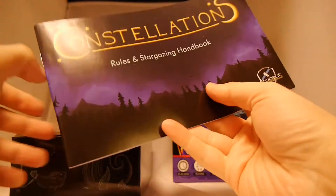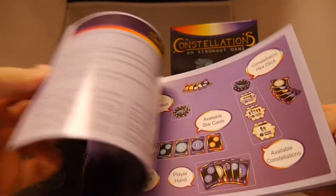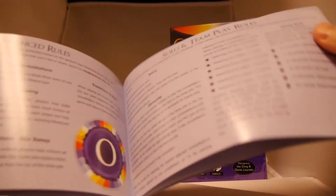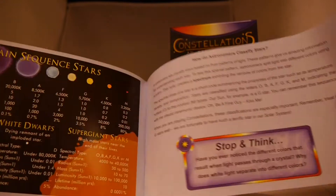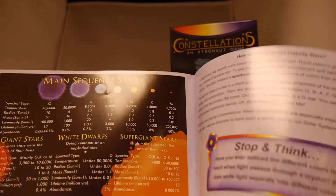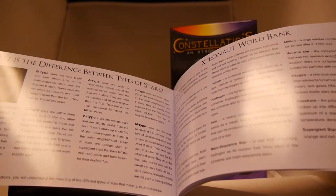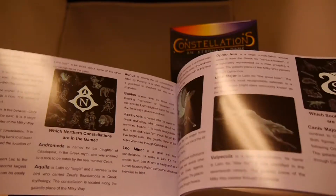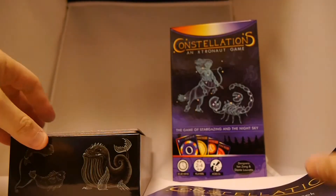Of course, we've got the nice rulebook. Really easy to read, but it's not just the rules that I think is neat about this. There's also an introduction about stargazing and info about what you're learning inside — the different types of stars: O, B, A, F, G, K, M. It covers how to classify stars, the differences between star types, a word bank, and a bit about constellations. It's a great way to not just play a game but also learn as you go.